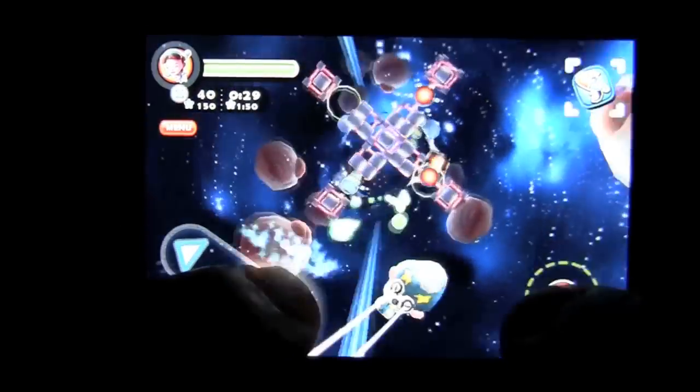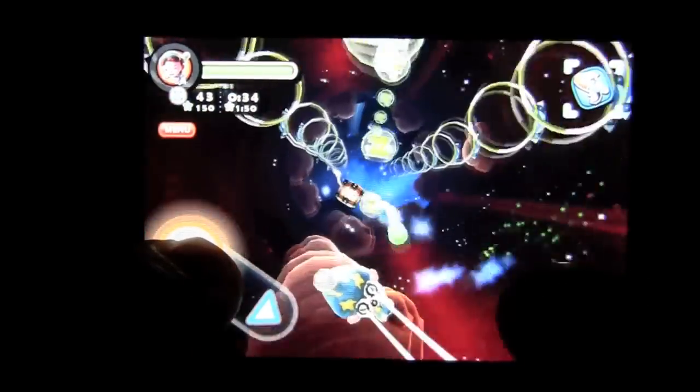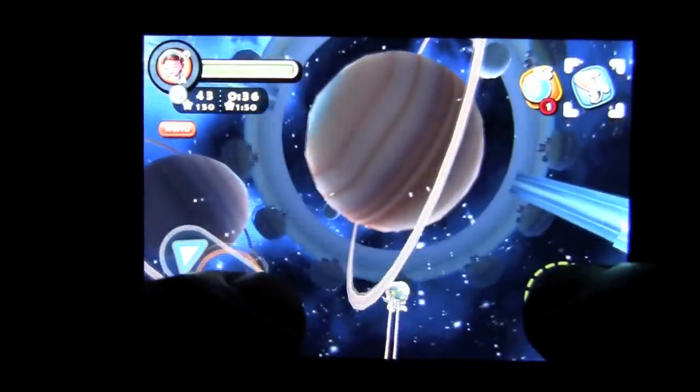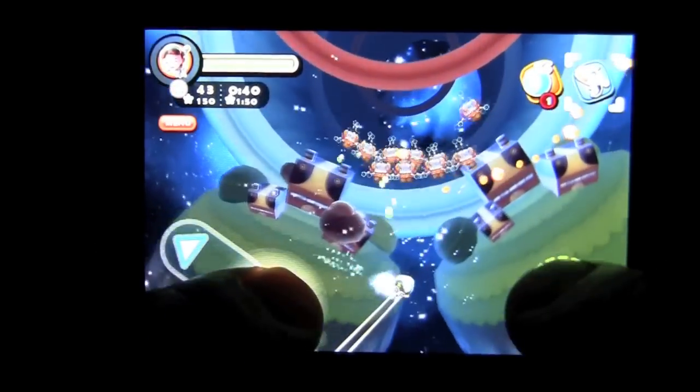You want to get that little mystery box there, which contains a variety of items. It will give you a new item typically to help protect you from the aliens that you are fighting against.